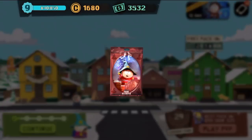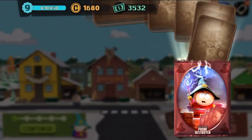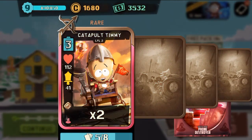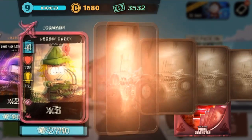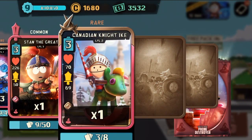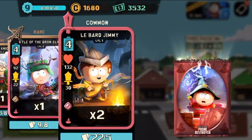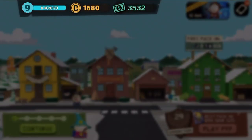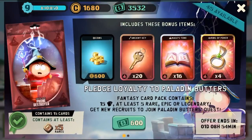Hopefully Butters pledges our loyalty back. Cartman, show us some luck! Two catapult Timmys, two dark mage Craigs, three robin Tweeks, three Dougie engineers, one Stan the Great, one Canadian Knight Ike, another Elf Kyle, and two Labard Jimmies. That's one down.